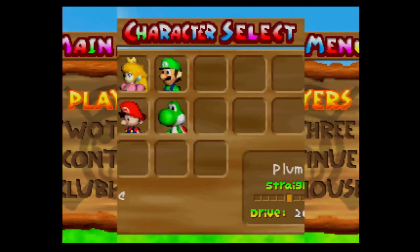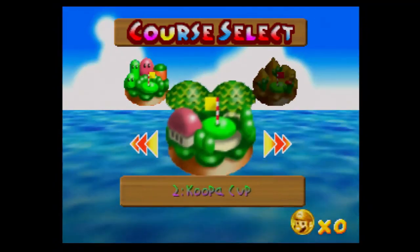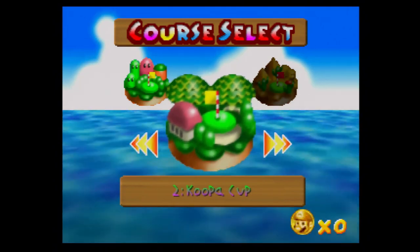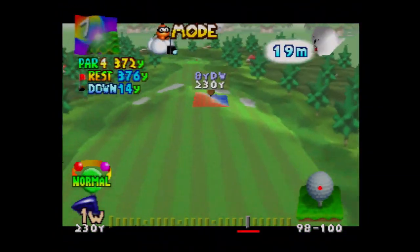Welcome back to Mario Golf 64. In the last part we unlocked Yoshi — it took one video because the AI was absolutely stupid controlling him. This part we're actually going to use Yoshi. We're going to do the Koopa Cup, which is the next tournament. I'm going to alternate between tournaments to get characters, because by the time we get to the last tournament we should have mostly characters unlocked.